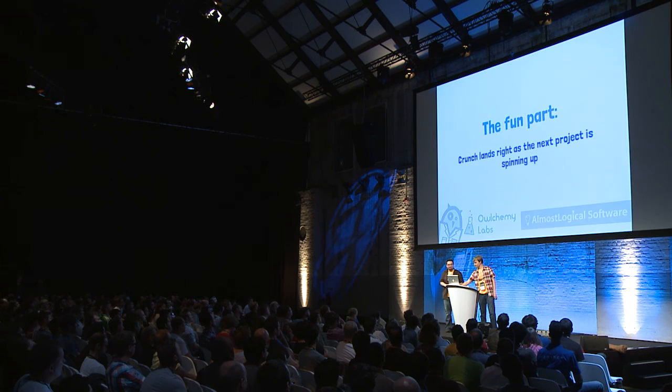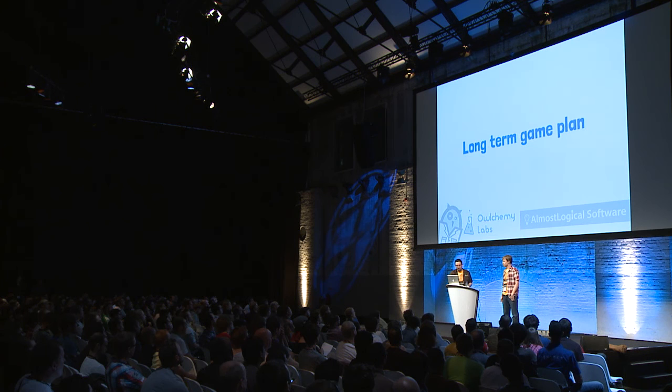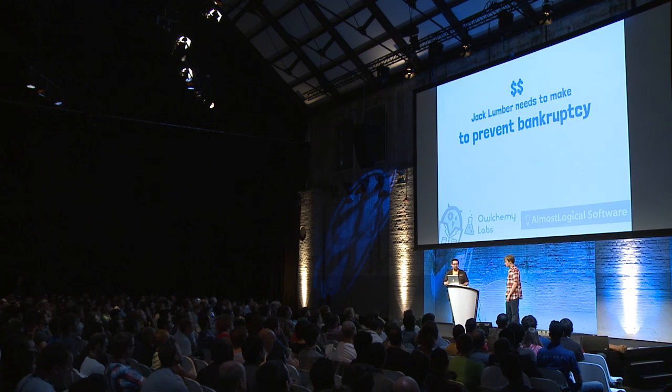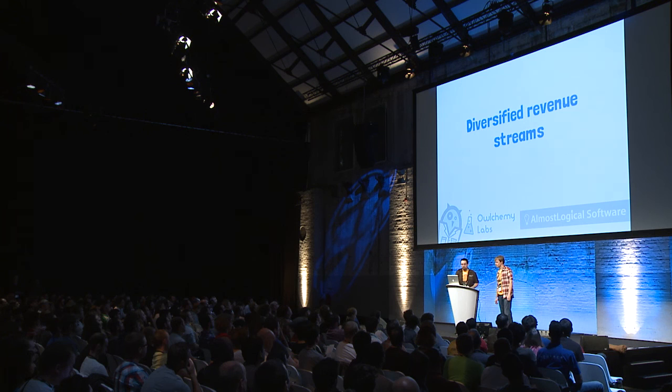Tip number seven: diversifying income. This is kind of how Alchemy Labs is not broke. Game dev is really risky and we needed a long-term game plan. How much money did Jack Lumber need to make to prevent Alchemy Labs — and Almost Logical Software — from going broke? Zero dollars. We needed to assume that our original IP made zero dollars, to make sure that a flop doesn't mean our whole company goes out of business.